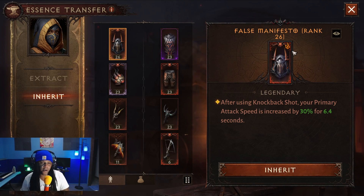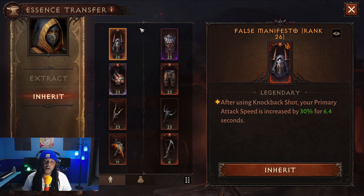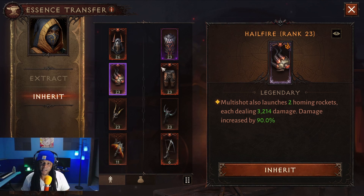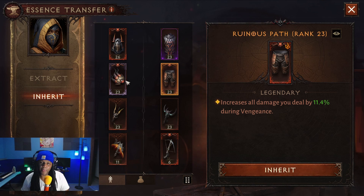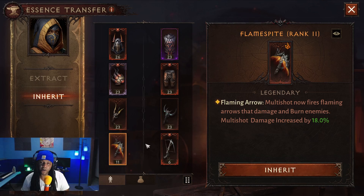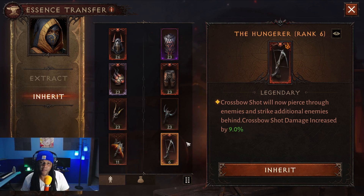I'm going to be showing you the breakdown of the essences and we'll get into all the intricate details of the build here. We're going to be using False Manifesto, Duplicitous Prophetics, Hellfire, Ruinous Path, The Excavator, Punta Obscura, Flamespite, and The Hungry.